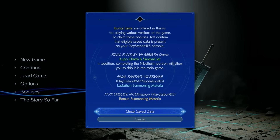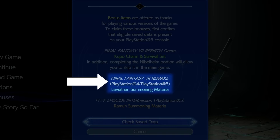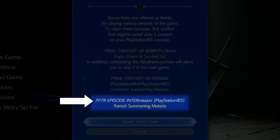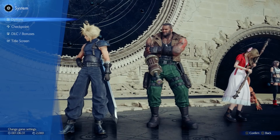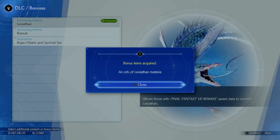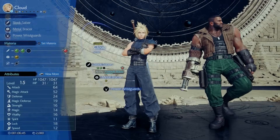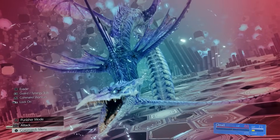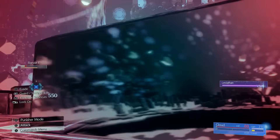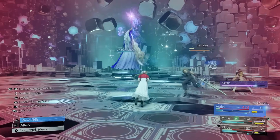If you previously played Final Fantasy VII Remake, go to your main menu, down to Bonuses, and check your save data. Completing the Rebirth demo gives you a Kupo Charm and Survival Set. Having FF7 Remake data unlocks Leviathan, and completing the Episode Intermission DLC gives you Ramuh. Go to System → DLC and Bonuses to claim them. Equip summons via the materia section and check their stat bonuses to min-max properly. Leviathan is great for non-elemental damage, while Ramuh is excellent against enemies weak to lightning.